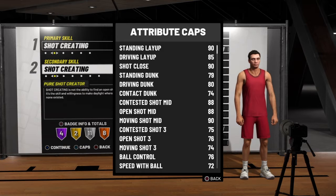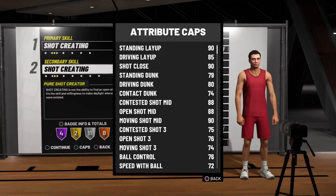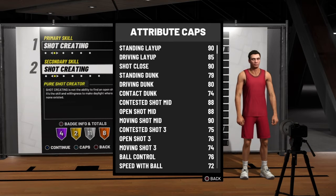But there's one stat in particular that totally kills it, and it's a 72 speed with ball. Without touching anything, we can definitely make this better, but a 72 speed with ball — how are we supposed to make space consistently for ourselves with a 72 speed with ball? Or a 76 ball control? How are we supposed to be quick enough and totally trick opponents consistently with a 76 ball control and a 72 speed with ball?